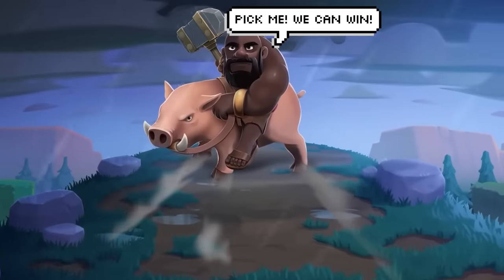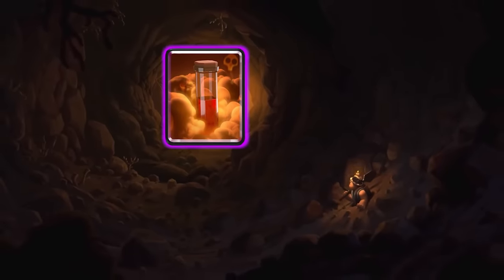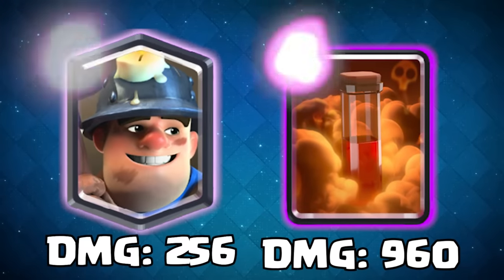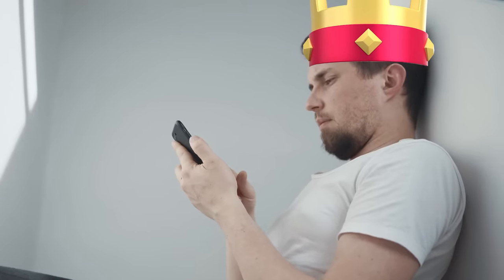Number two: draft your win condition as late as possible, especially if there are hard counters in the board that you can't get. Draft key spells and support cards early. Miner and Poison are two of the best cards to pick up early — they work in every deck. Miner gives a way to win by getting directly on tower, while Poison hits air and ground and deals some of the highest damage per Elixir cost to both units and towers. Drafting key spell and support cards early allows you to draft in any direction to counter your opponent.